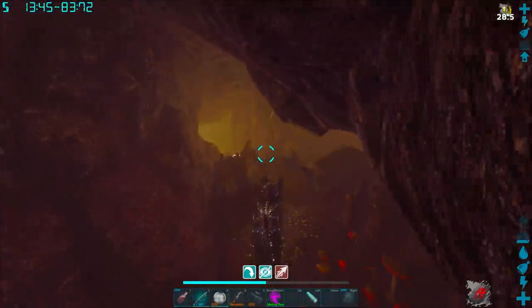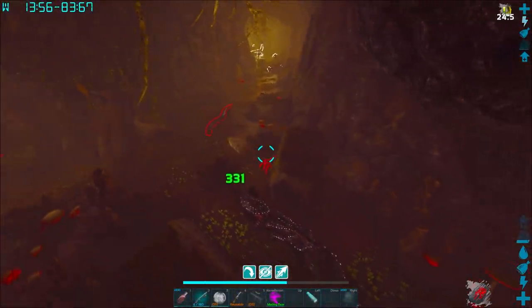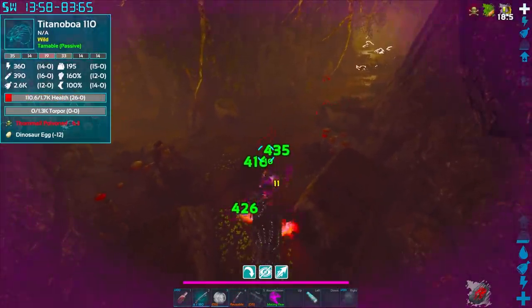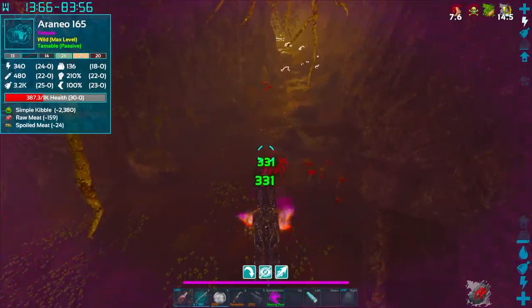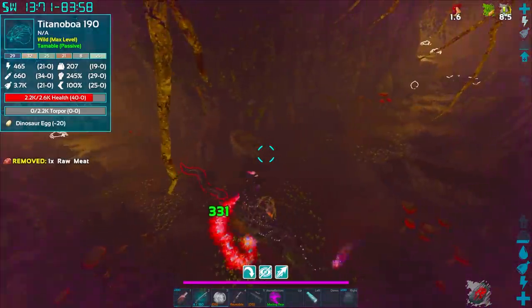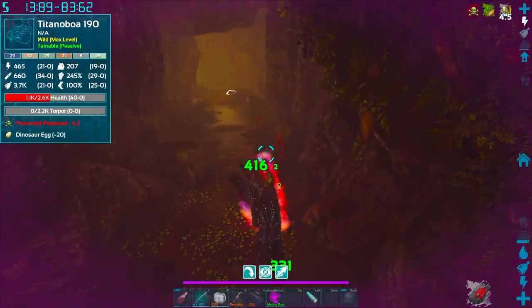You're going to go through the whole water part right here until you get the split pathway option. There are a lot of creatures starting to show up right here. I usually attack and back up. The water also gives a boost for the Shadow Mane I'm on right now. There are two pathways — I always take the left pathway, but I clear a little bit on the right so when I'm escaping this cave, I don't have to worry about some of the shenanigans.